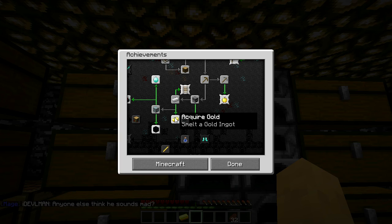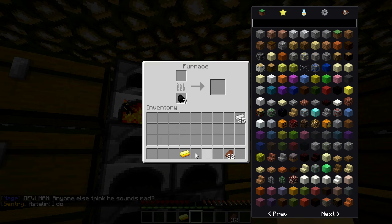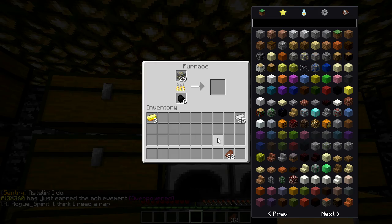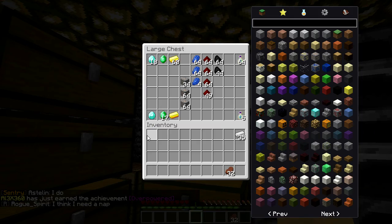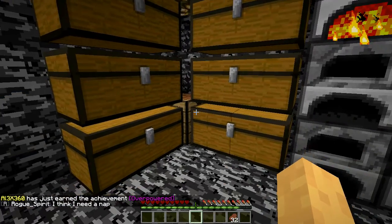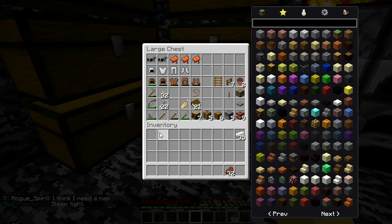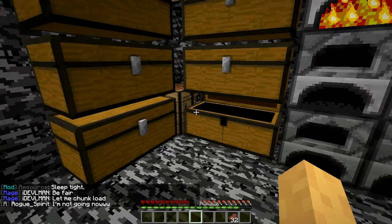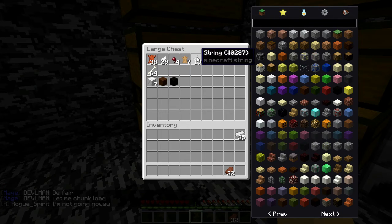Acquire - smelt a gold ingot. Do you throw an ingot back in? No. I don't know why it's not giving me that. And I've been using a stone sword so I think I need to go ahead and upgrade that.